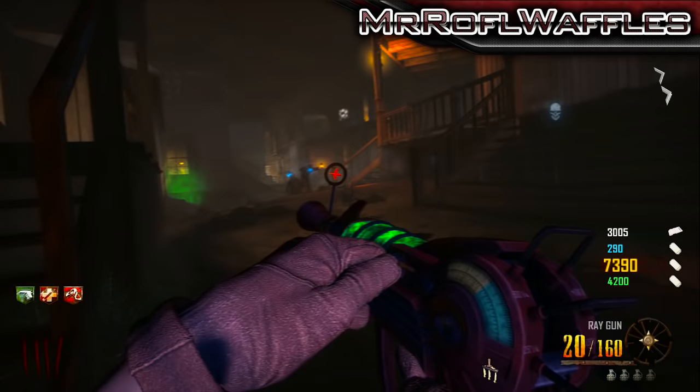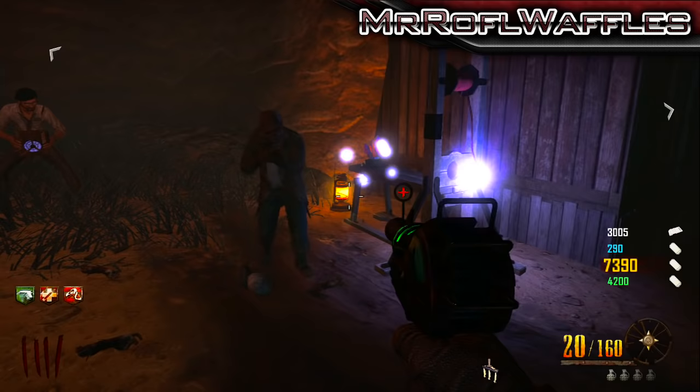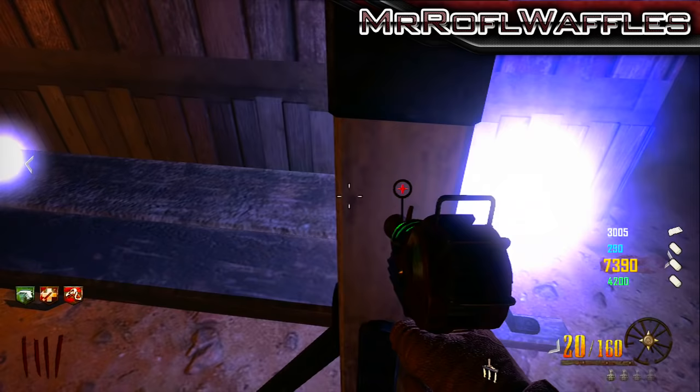Once you do find the switch, you're going to need to survive for the rest of the infinity round. It's not very long — it'll last about 45 seconds, probably up to a minute — and then once that's happened, you need to fix the switch onto the guillotine.